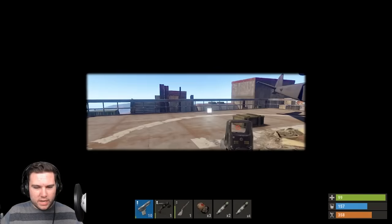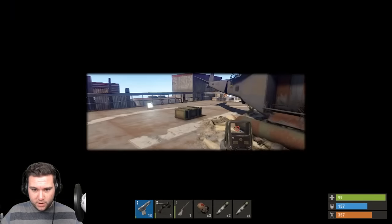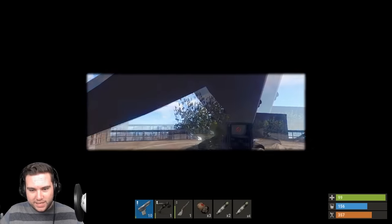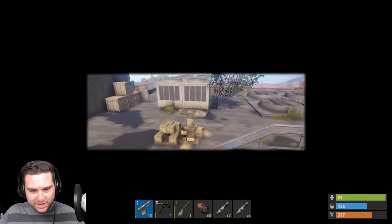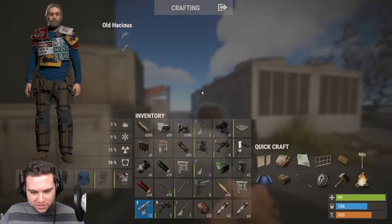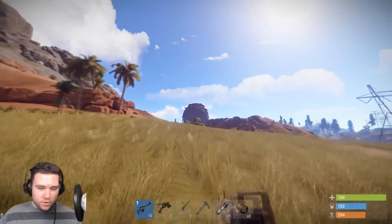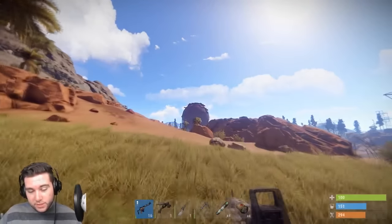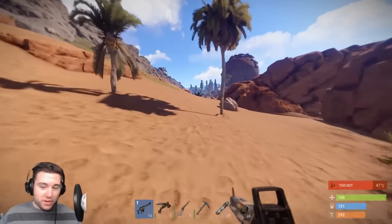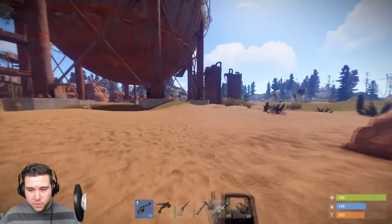Can barely see in the heavy metal helmet — literally blind, getting stuck on everything. They nerfed it way too hard and wonder why no one uses them anymore. Tossing the helmet and heading to Dome, which is a great source for ammo with all the oil barrels and loot at the top. Scientists are now here too, and they don't drop their guns — otherwise you'd be getting LRs and MP5s left and right.